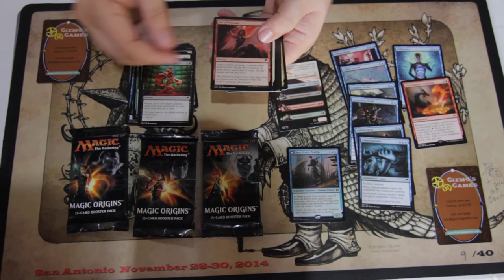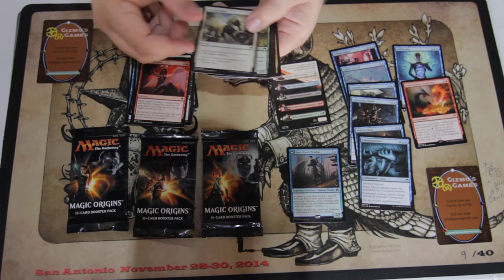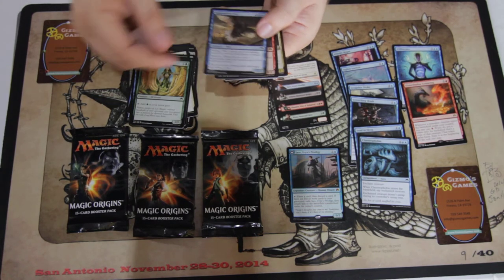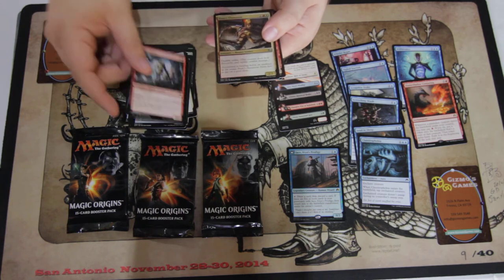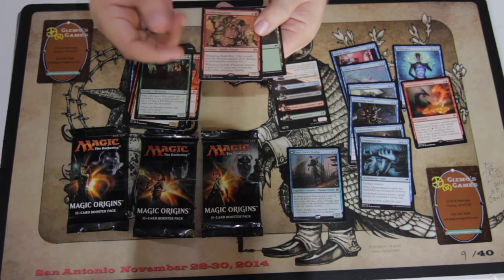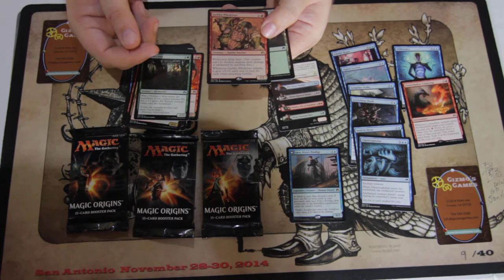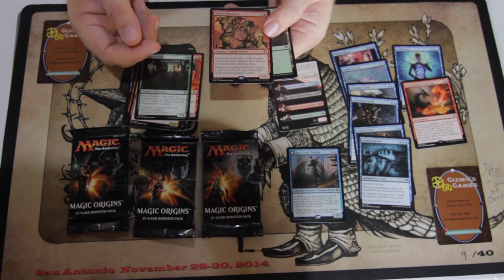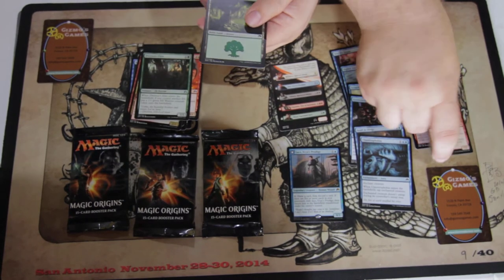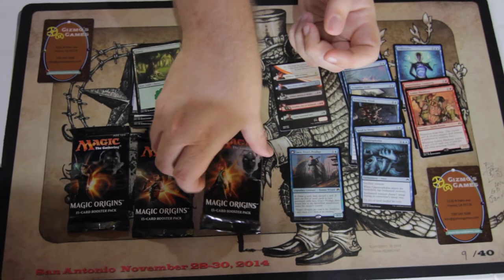Let's go through these. Act of Treason — I've seen several people playing this in pre-release, seems really weird. Celestial Flare — either love it or hate it; if I play white I'll love it, if I'm playing against white I'll hate it. Goblin Piledriver — one of the stars of the set so far, one of three cards outside the Planeswalkers worth any money. I expect this card to see fairly heavy Modern play as well.